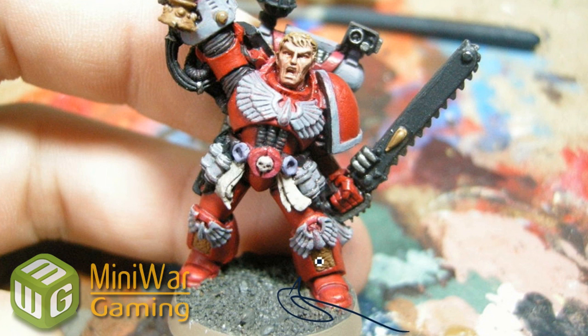Done a base coat on the base. Starting to highlight up the white, and also getting a black wash on the bits. Flesh has been given a base coat of Tallarn Flesh, and Dead of Stone for the scrolls. I also used Hormagon Purple for the purity seals.